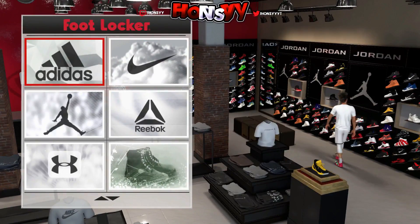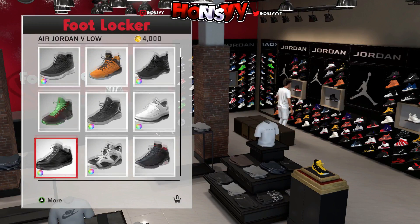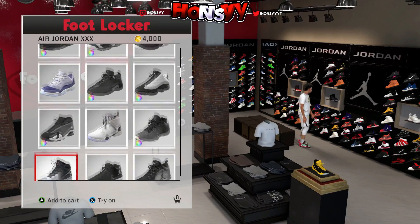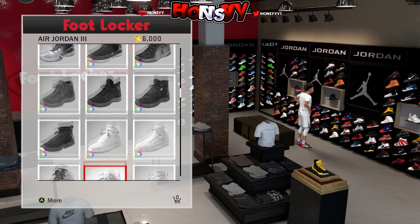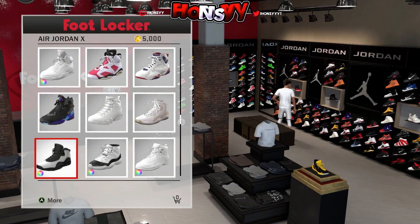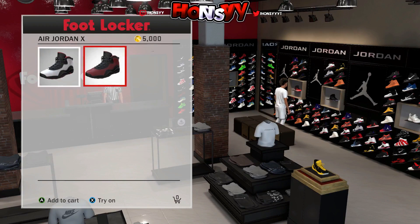Head over to Foot Locker, Swags, or any of the stores that sell pretty much anything, and you can put anything you want in your cart. I'm going to put a pair of Jordans in. You can put multiple pairs — you can basically get whatever you want. I think I'm going to get these Jordan 10s right here.